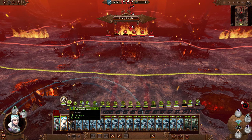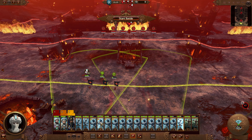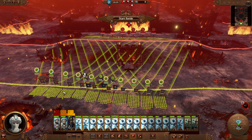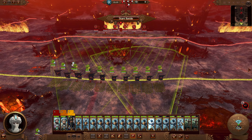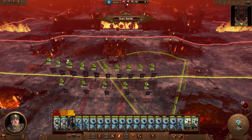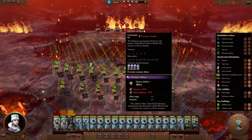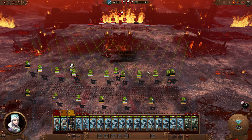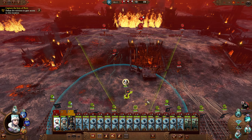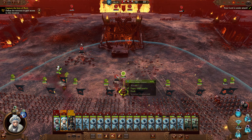You have drawn the Blood God's gaze — make sure you are worthy of his attention. Let the slaughter begin! That was quite the entrance. What we want to do here is put these at the back. Follow the bear! Guard mode on everyone. Start the battle — we're basically in range already. Capture the Icon of Ruin — those shots will just completely stomp them.